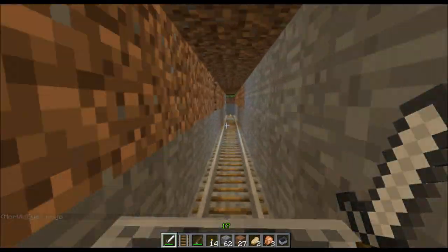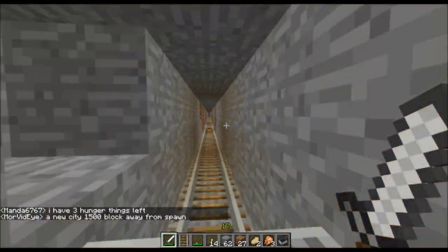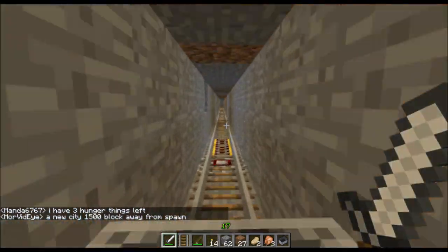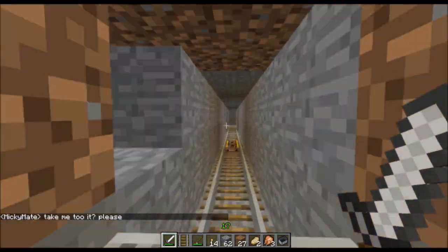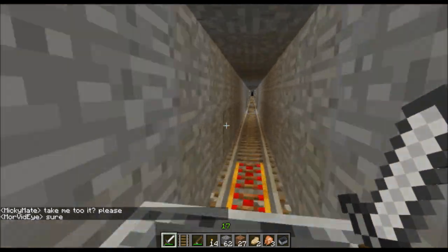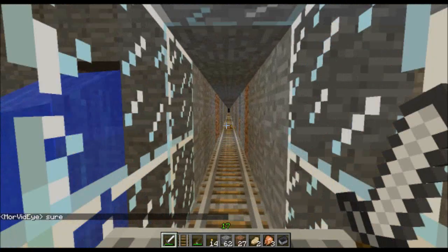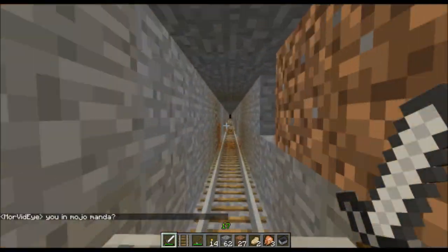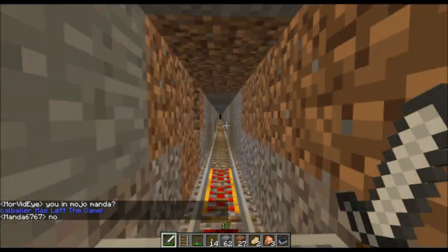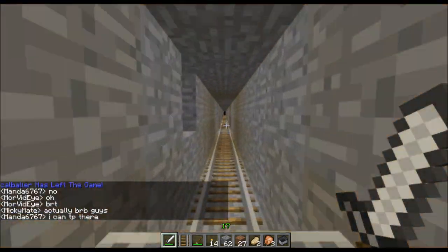I'll learn how to build all this stuff. I did build a rail system, but not with the switches like that. The underground could use a little work. When I did my huge rail system, I put cobblestone on every wall and ceiling block throughout the entire thing. But it was probably farther than this rail system will go — I walked for an hour to find an underground city on the old NGT server. So my rail system was long!